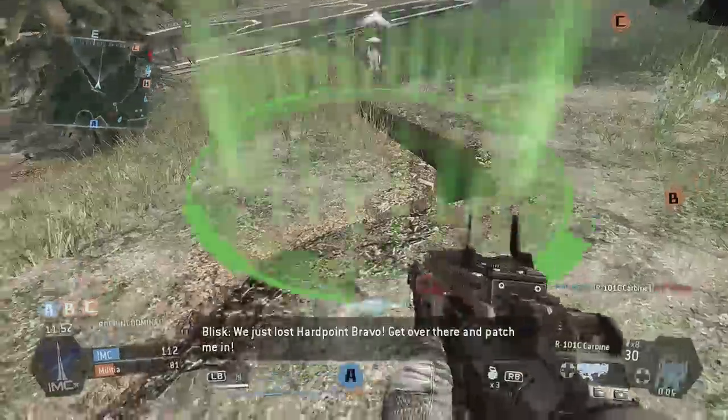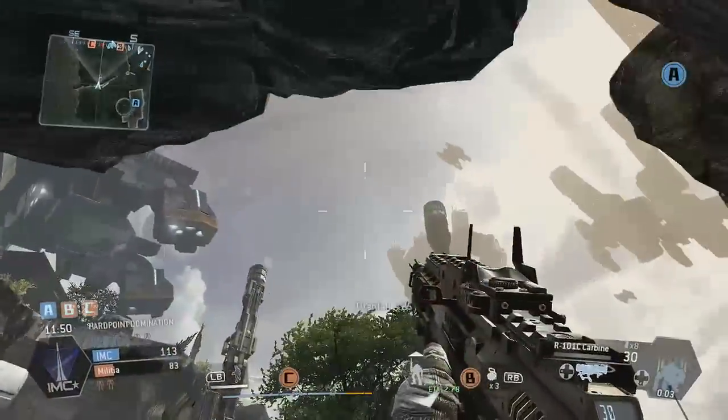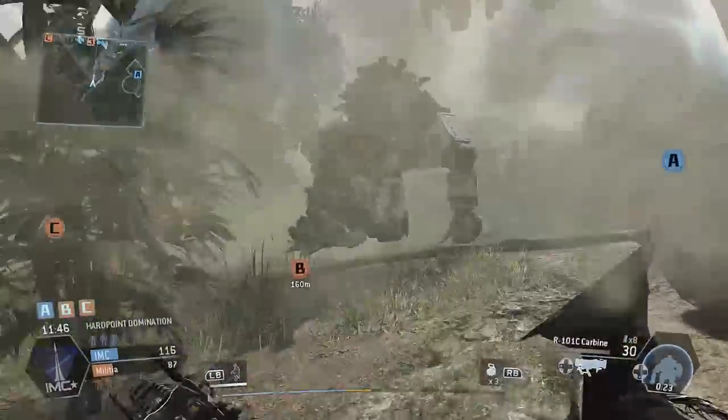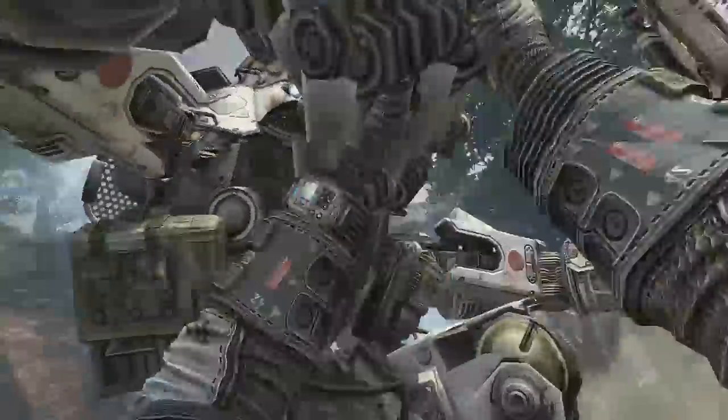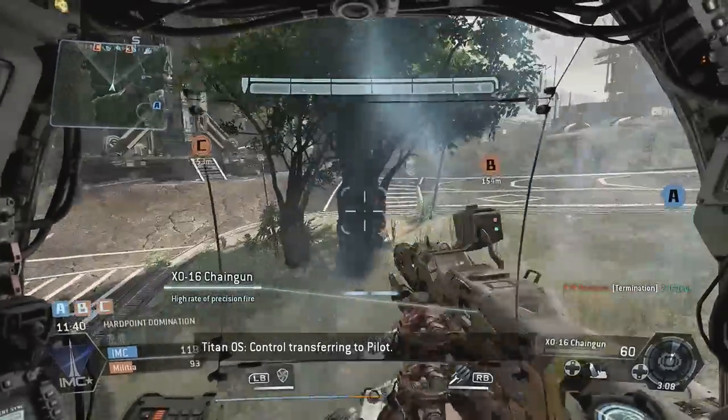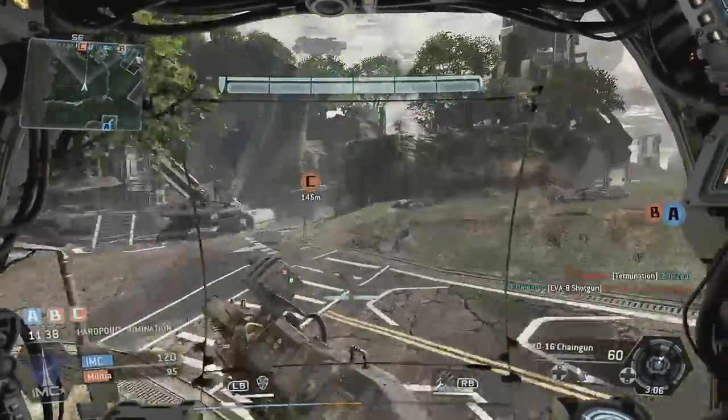Le facce di Titanfall sono due. A intervalli regolari i giocatori potranno richiamare sul campo i rispettivi Titan. Una volta a bordo dei meccanici da combattimento, lo stile di gioco cambierà profondamente, proponendo movimenti molto più lenti e armi ad elevata potenza, oltre a due abilità speciali.